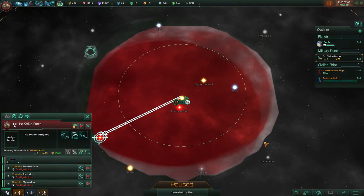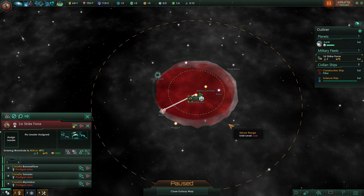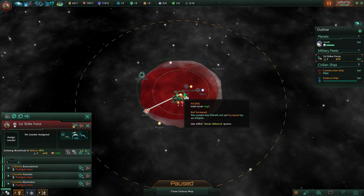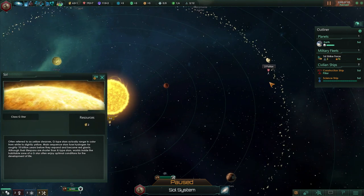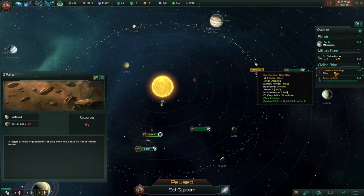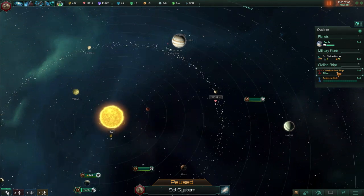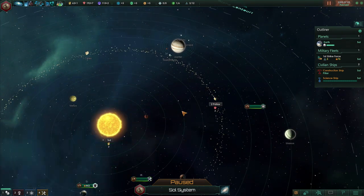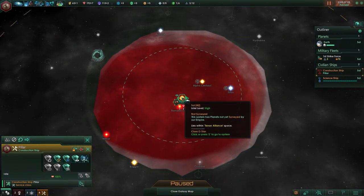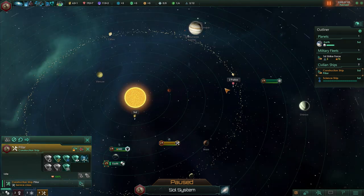We can also select our construction ship, go to the galaxy map mode, right-click on the system, and pick build mining stations — it will build all of them at once. Right now we want to focus on minerals because the colony ship will cost 350 minerals. We also found an unidentified object — that's probably one of our neighbors. Its military strength is twice as high as ours so we can't do much about it right now.